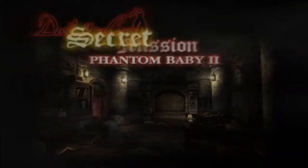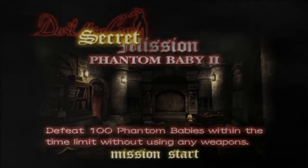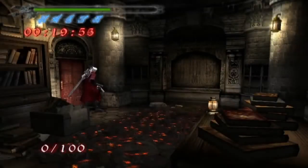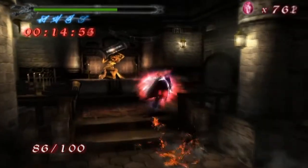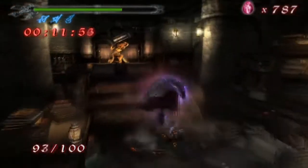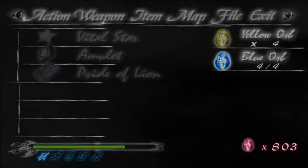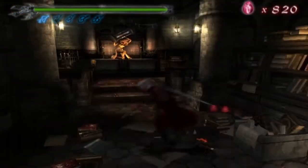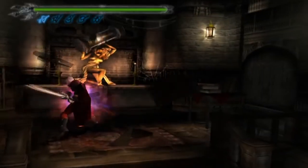Second secret mission: Phantom Baby 2. Defeat 100 Phantom Babies within the time limit without using any weapons. The trick to doing it — devil trigger — you can run around like a madman. And we're done. Also, whilst I'm in here, there's a Blue Orb Fragment — that's the next level of health. And there's also a Blue Orb Fragment here. Yes! Well remembered. Missed that one earlier.